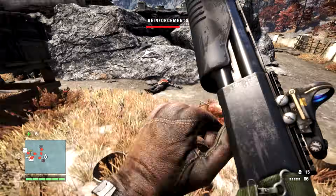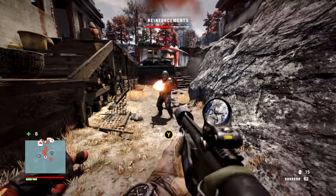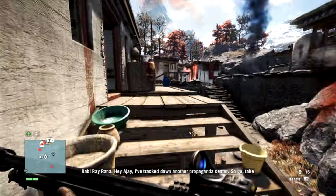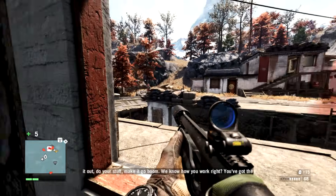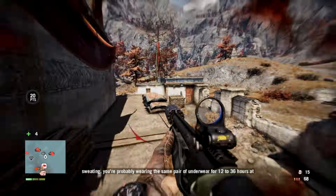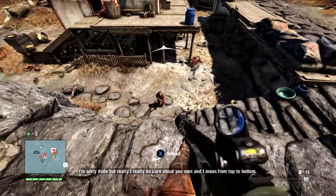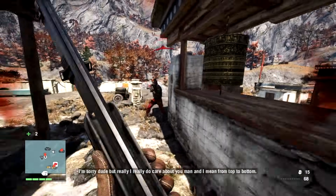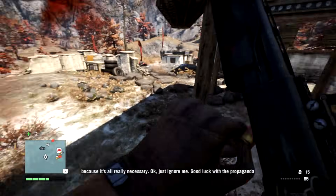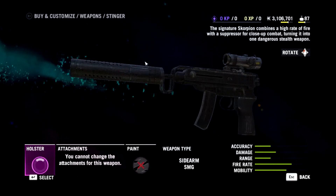The downside of any shotgun is that you're going to have to manually reload, and each shell has to go in individually — which can be a pain because I tend to forget to reload expecting it to be like a magazine, and find myself without shells and just being shot in the face. However it does send bodies flying, which is a lot of fun — especially from point blank. Remember to reload and it could be okay. Personally I think there's probably always better choices than a shotgun.